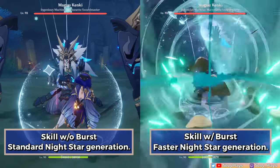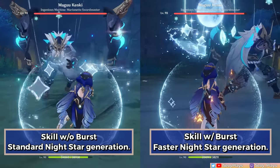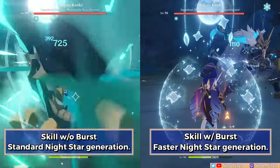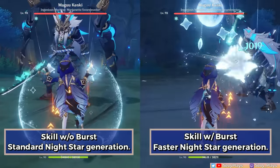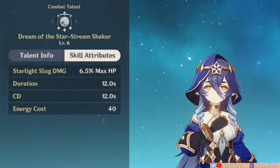You also want her skill and burst to be active at the same time, because when a starlight slug hits an enemy while her shield is active, a nightstar can be generated once every 0.5 seconds. And like her skill, the burst has a 12-second duration and cooldown, which shows how perfectly they line up.